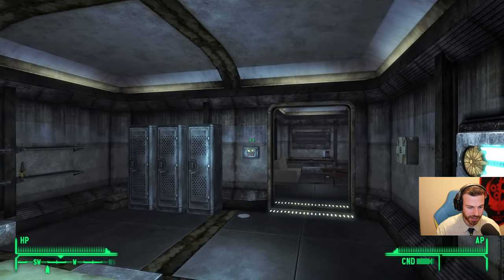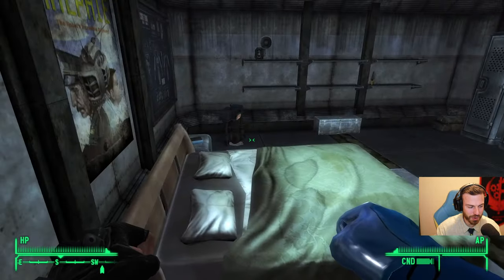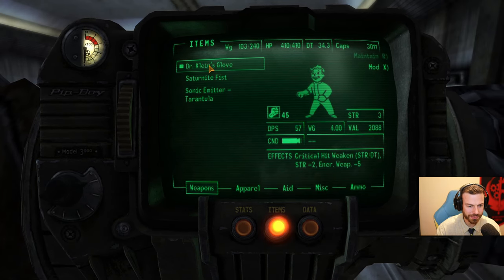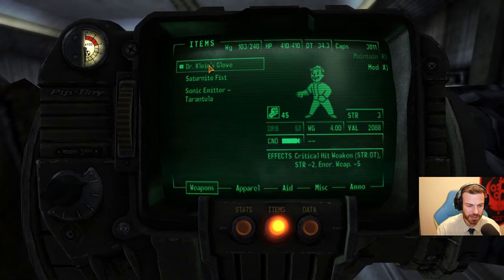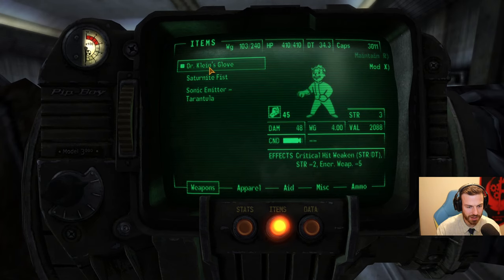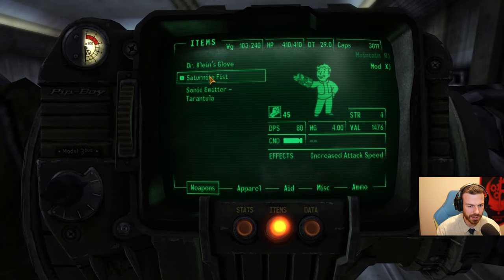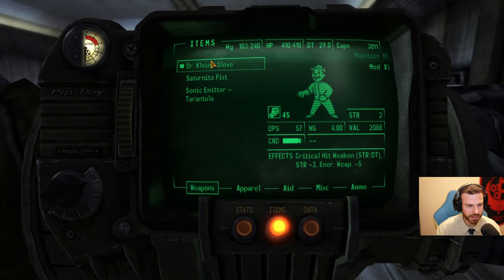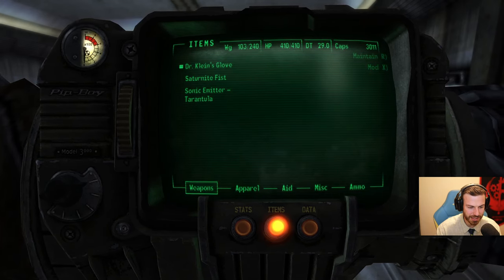I like this new blue glove. Look at that punching! I can punch stuff. Cool. The new blue glove that we have — but what quests are we currently doing? That's Dr. Klein's glove. Critical hits. We can boost strength and damage threshold, which is great. But it also provides negative two to my strength and I think energy weapon minus five. Maybe that's the resistance reducing. I'm not 100% sure what it does, but it is valuable and looks nice.